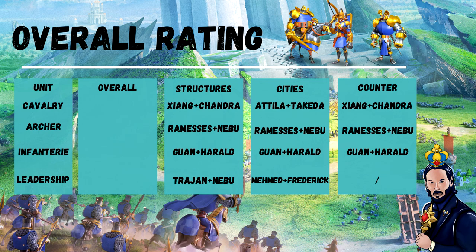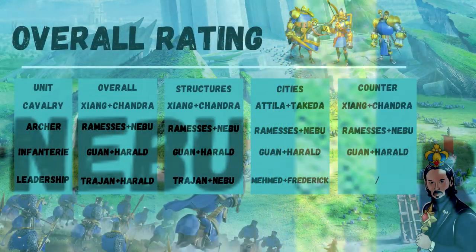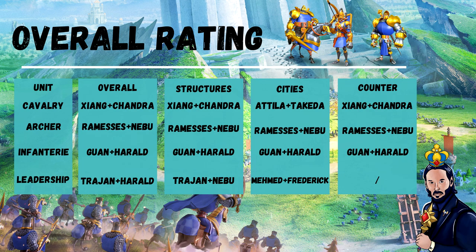Again, Ramses and Nebu for archers, Guan Yu and Harald for infantry with a big S — because if you keep it full, the amount of skill damage will make the rally you are hitting go very low very fast, causing a lot of casualties to the opponents. Not really worth having a leadership counter rally. Barbarian rallies: I will only mention Genghis Khan and Minamoto or Cao Cao as the best in the entire game, with a special mention to Zhang Yu and Chandra if they are hitting a secondary rally on a pass, because the fast skills plus the health debuff will help the primary rally a lot. My overall favorite rallies, one per category: Zhang Yu and Chandragupta for cavalry, Ramses and Nebuchadnezzar for archers, Guan Yu and Harald for infantry, and Trajan and Harald for leadership.